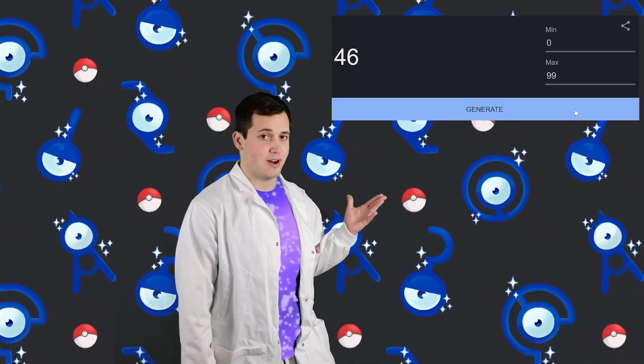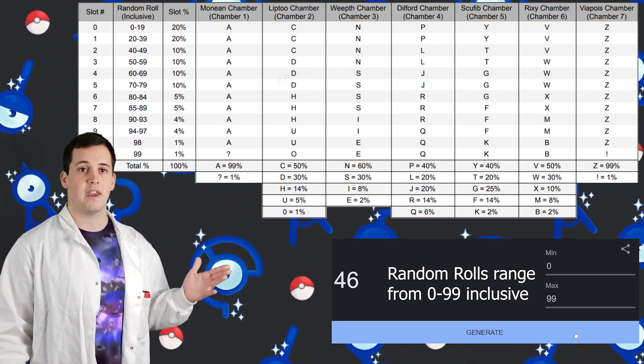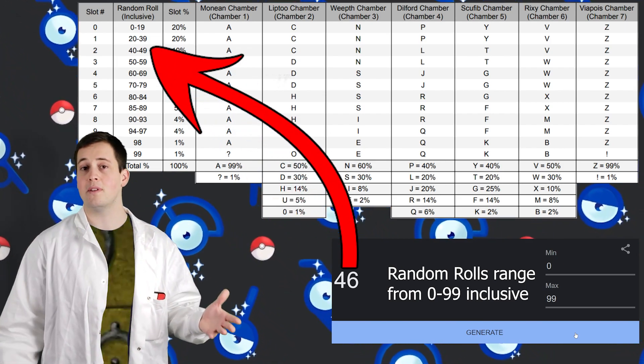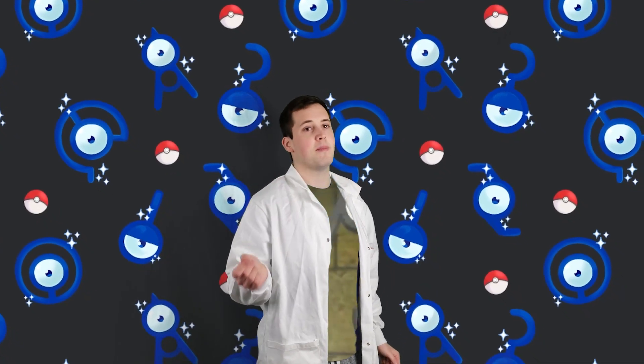To start, let's discuss how these games decide what letter an Unown will be. When a player triggers an encounter, a random number is generated on the game's encounter table. The FireRed and LeafGreen encounter tables consist of 12 encounter slots. Each slot has a different weight, and the Pokémon that is generated correlates to where the random roll lands on the table. Once an Unown form has been selected, the game begins rolling random PIDs until it finds one that matches the form that needs to be generated.